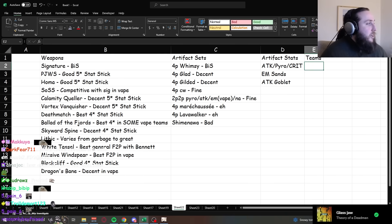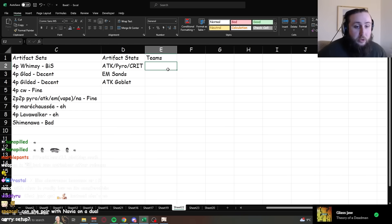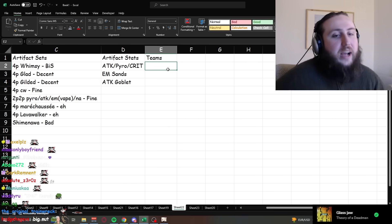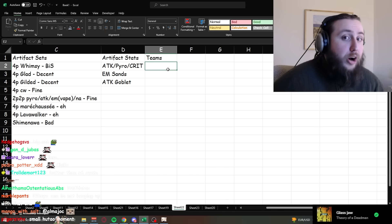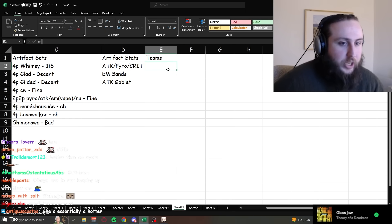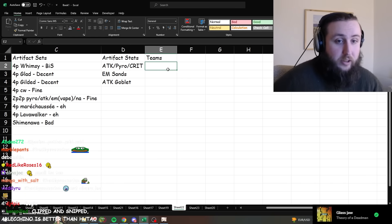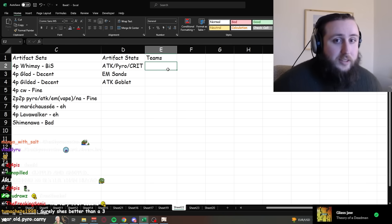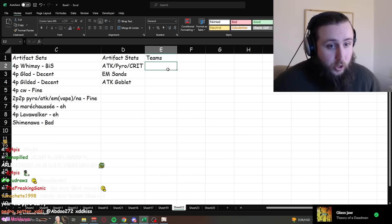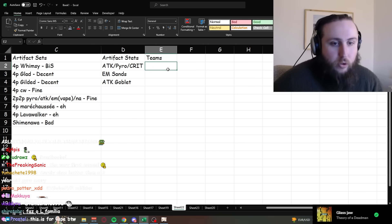Let's finish with teams. She's already been and will continue to be compared to Hu Tao. Effectively, her damage profile starts above Hu Tao's — at the very start of her rotation she's better — but every time she attacks, she loses bond of life and her damage goes down. At the end of her rotation, her damage is significantly worse than Hu Tao's. So there will be situations where she kills enemies fast enough to be better than Hu Tao, and situations where she's similar or worse.